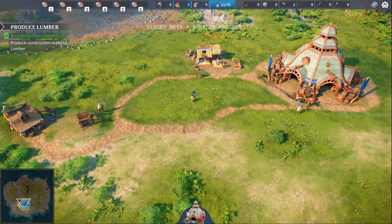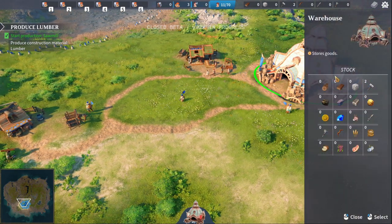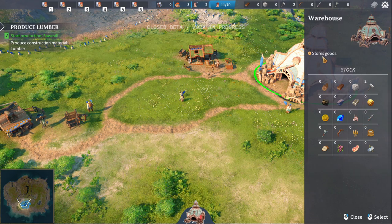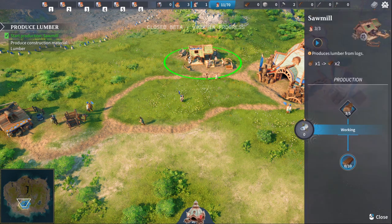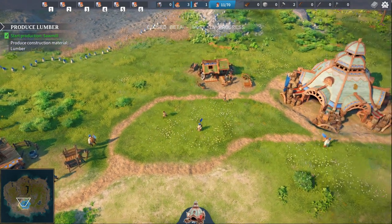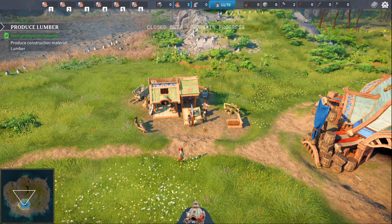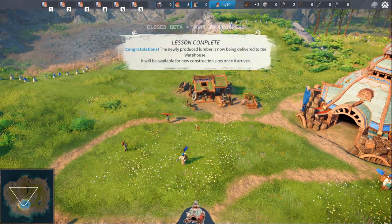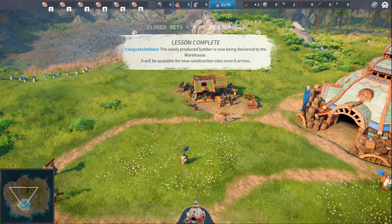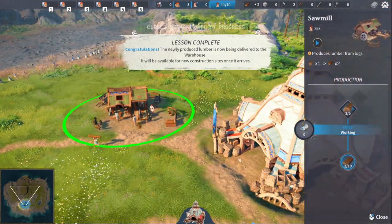No wait - they go to the sawmill first. So these villagers go from the logging camp to the sawmill and then to the warehouse, which kind of makes sense - this is where we're stocking up all our goods, all our resources. That's very cool, actually. It's quite nice how you can see how they use the materials - you don't get that in all other RTS games. Congratulations, lesson complete! The newly produced lumber is now being delivered to the warehouse - it will be available for new construction sites once it arrives. So it's from the logging camp to the sawmill to the warehouse.